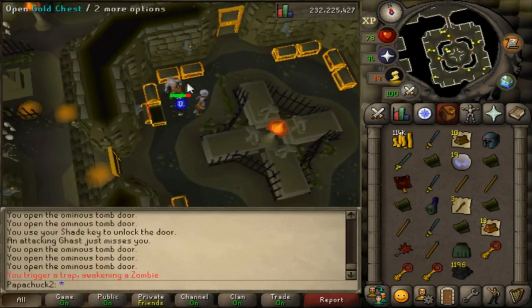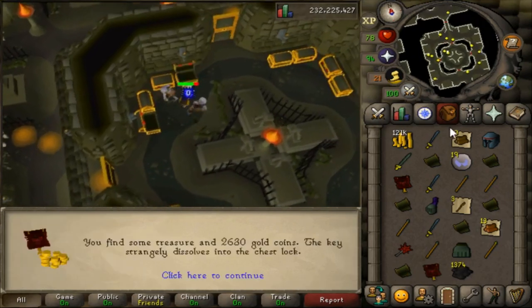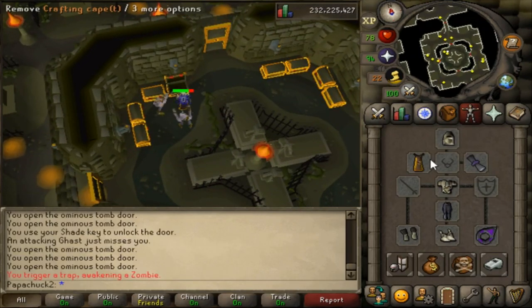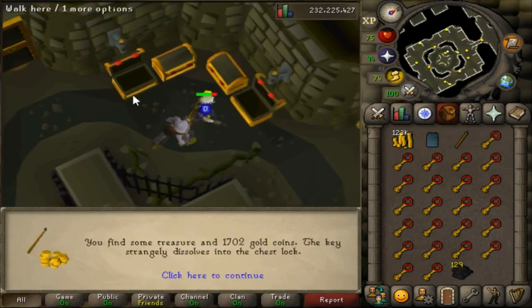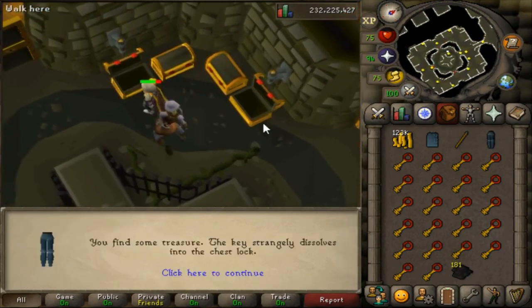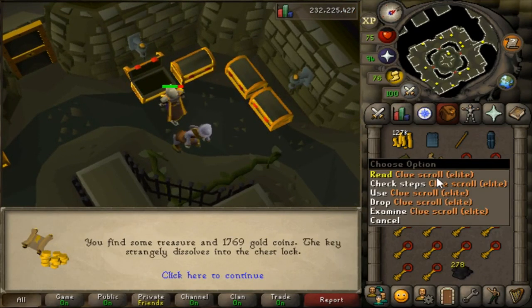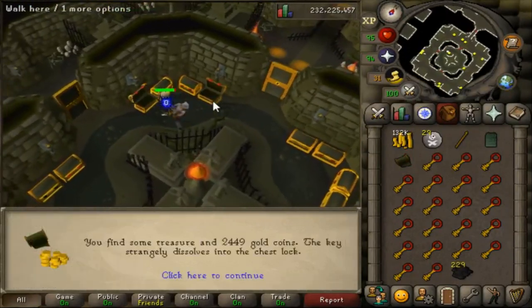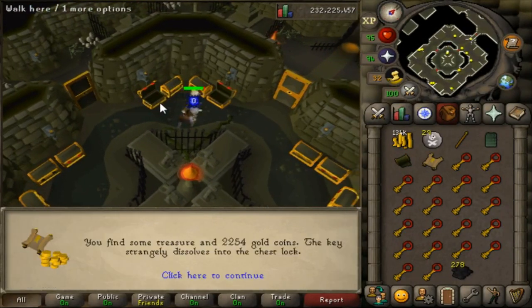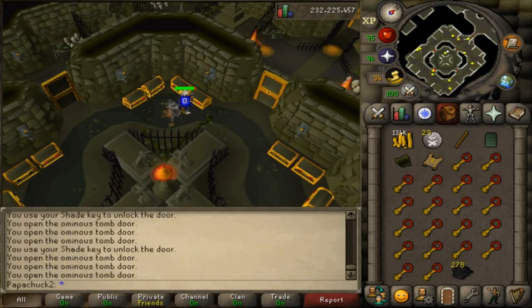Some of the loot is a bit junky — Mith Plate Skirts, Mith Helms, Addy Spears, not too great. There's a lot of coins and Swamp Tar which add up over time, but also some decent loot: lots of dragon daggers, dragon mace, rune items, rune chain, rune legs, even dragon longswords — that's a 60K item, pretty solid. There's the first elite clue of the video coming in — go ahead and hand that off to Watson, come right back. And 5 chests later I get my second elite clue, so I'm going to go get the lesser clues and knock out a couple of masters.